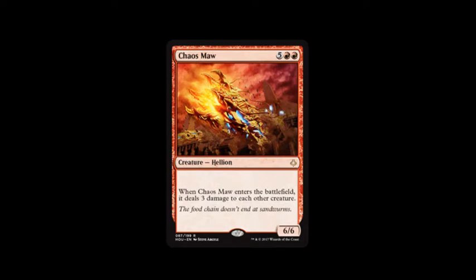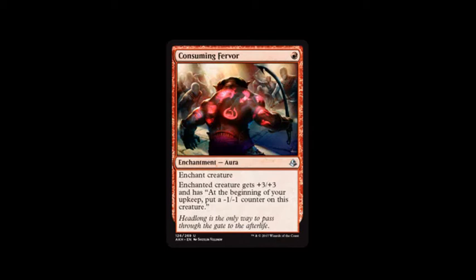Next card is Chaos Maw. It costs two mountains and five, and when it enters the battlefield it deals three damage to each other creature. It's a six, six. Oh my god, I messed up when playing this because I didn't notice that it was a creature — otherwise I probably would have played it. God, I'm an idiot.